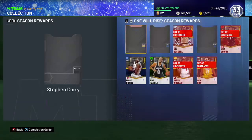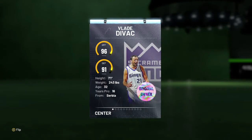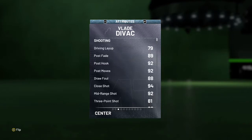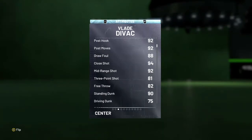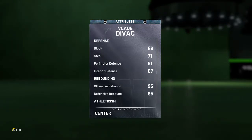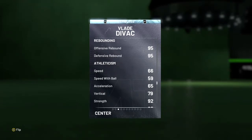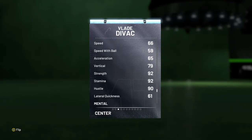This was the card you need to lock in. He's nothing special, but I wanted to do a gameplay on him. Turning over the card, he's got a 96 offense, 91 defense. He's seven foot one, 243 pounds, from Serbia. 79 driving layup, 89 post fade, 92 post hook, 92 post moves — good post center. 94 close shot, 92 mid-range, 81 three, 82 free throw. Defense is good — good block, good interior. Speed is bad: 66 speed, 59 speed with ball, 65 acceleration.